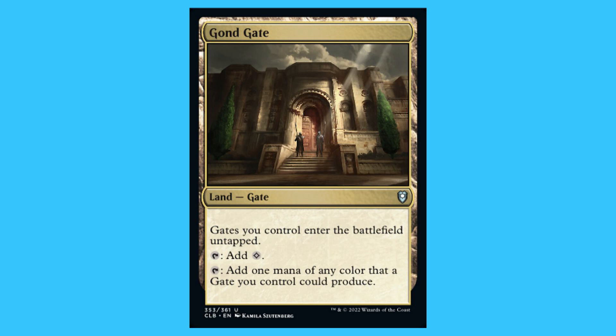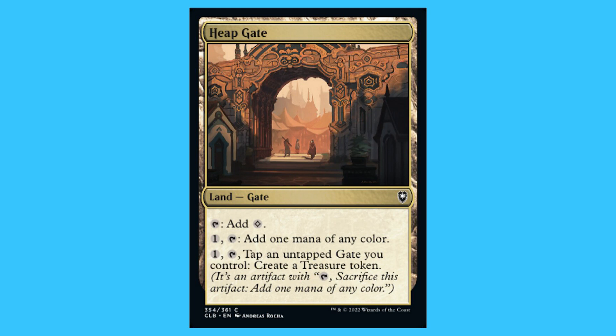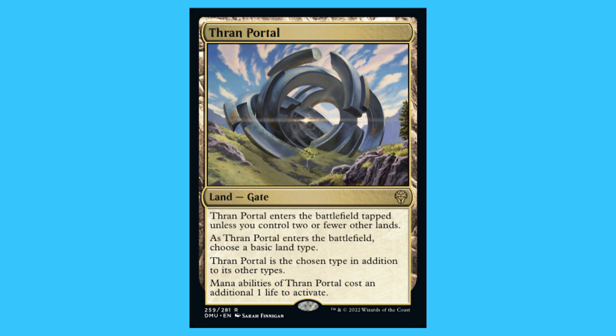Gond Gate: a land, gate, uncommon — gates you control enter the battlefield untapped; tap, add one mana of any colour that a gate you control can produce. Heap Gate: a land, gate, common — taps for a colour or a waste; tap and add one mana of any colour, or tap and tap an untapped gate you control to create a Treasure token. Transguild Promenade: a land, gate, rare — enters tapped unless you control two or fewer other lands; as it enters choose a basic land type, and it gains that type in addition to its other types; mana abilities of Transguild Promenade cost an additional one life to activate.